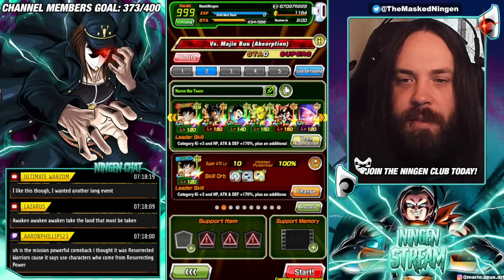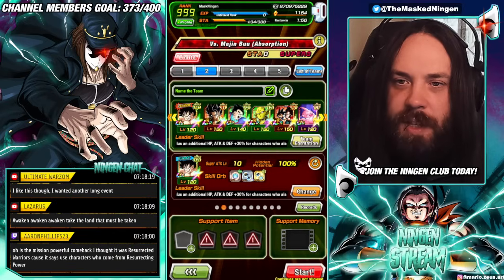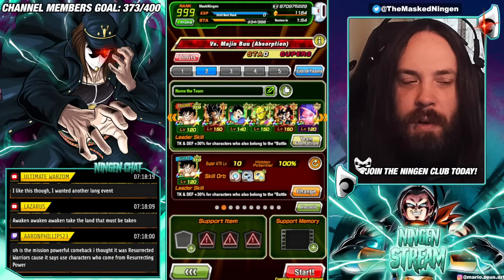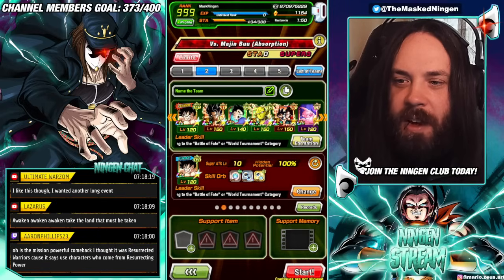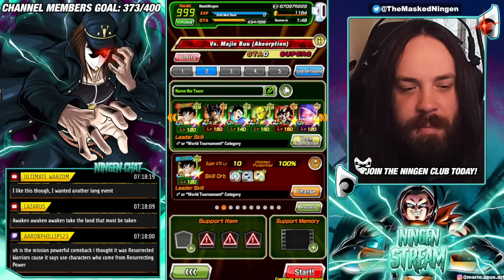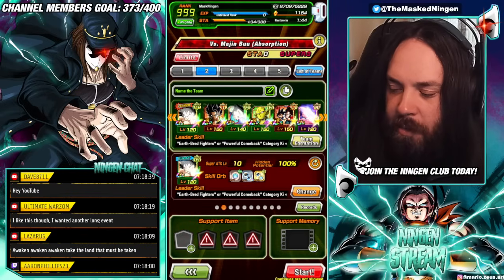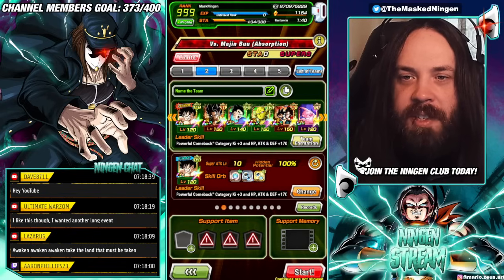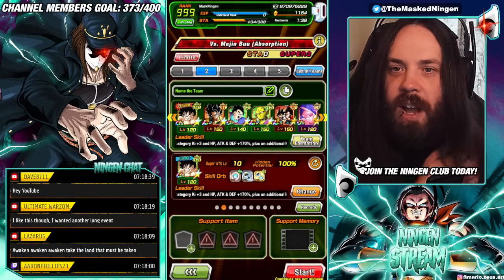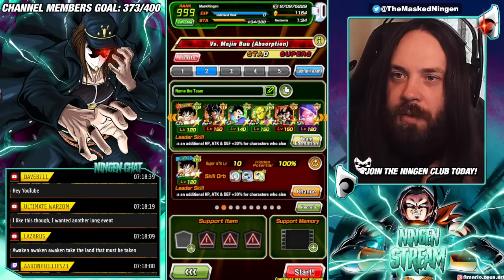I always love to jump into these events blind for the first time just to see how it goes. But we do have a mission for this one, which is to do it with a full powerful comeback team, which is going to be interesting for the global side. This is kind of like the time limit mission was for one of the other stages, where global is definitely missing a couple of units or EZAs that would make this a bit easier. So this is the team that we're going to try out. I think in terms of global, this includes probably the best units on the team.